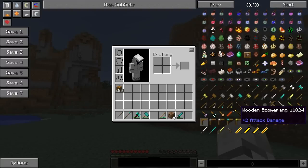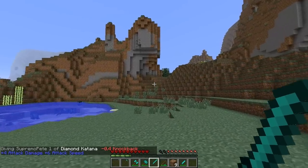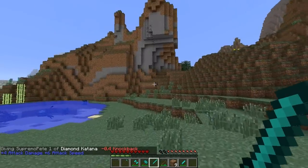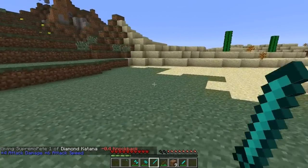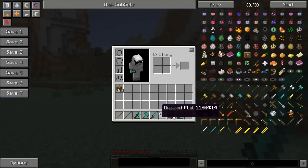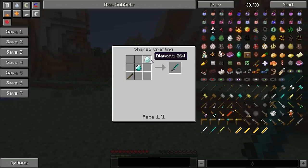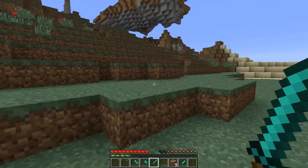There is actually another melee weapon that I haven't got to yet, which is the katana. Gotta love some katanas. The damage is very small but it's got really fast attack speed - look at that, very fast attack speed. And this is how you make it: stick, diamond, diamond. Katana! Awesome. So that's it for the melee weapons.